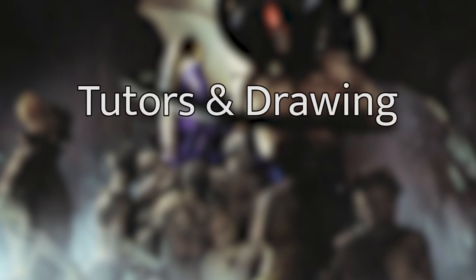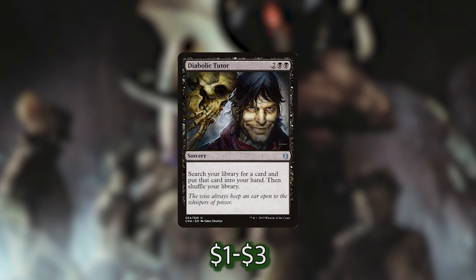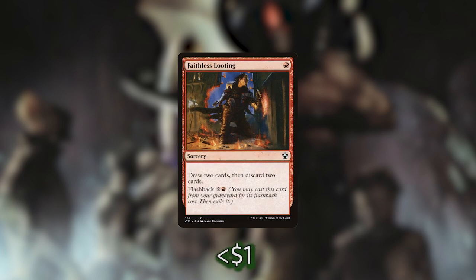The final category is our tutors and other card draw. We've got Dark Petition, a really good budget tutor — we search our library for any card, put it into our hand, shuffle, and if we have spell mastery (two or more instant or sorcery cards in our graveyard), we also get to add 3 black mana into our mana pool. Super great. We've also got Diabolic Tutor — search our library for any card, put it into our hand, no questions asked. And then Faithless Looting — not really a tutor, just a good looting effect: draw two cards, discard two cards, and we can flash it back if we need to.